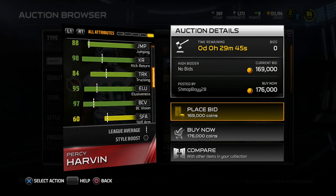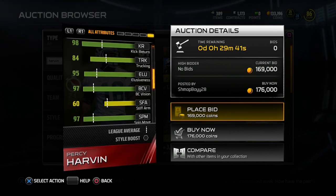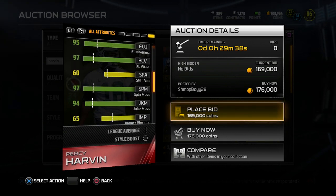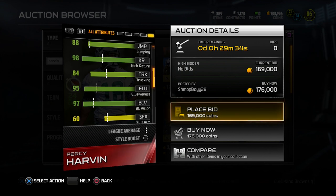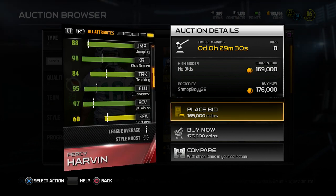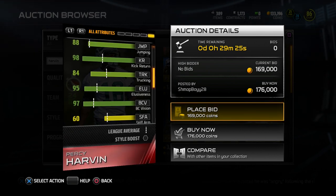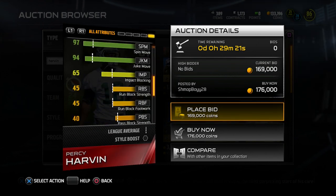The other things I was really impressed by are the trucking, elusiveness, and ball carrier vision for this item, along with the spin move and the juke move. In all of those, this card is one of the absolute best in the game. It's not the best at any single one of those attributes, but it's right up there — one of the top two, three, four, five items in the game at the wide receiver position for those things. That's something I really like about it.